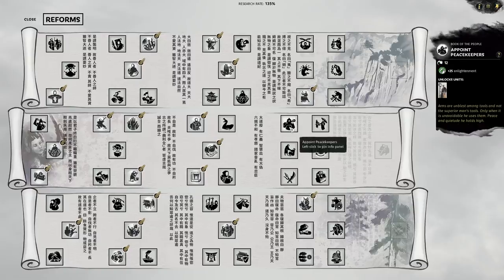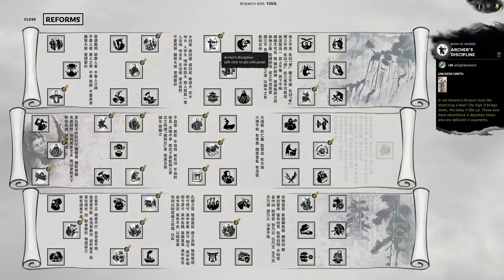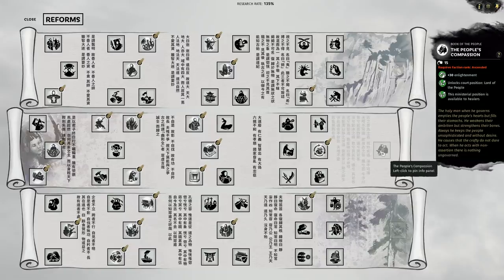The Book of Heaven offers new options for scholars and upgrades to esoteric and industry buildings. The Book of the People offers new options for healers and upgrades to housing and commerce. The Book of the Land offers new options for veterans and upgrades to farming and organisation buildings. Hovering over some of the reforms, you can see we can unlock a lot of high-tier units. Each section is unlocked by your higher faction rank, with the final three reforms unlocking new court positions.